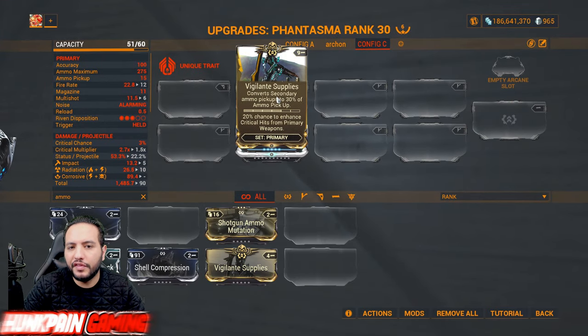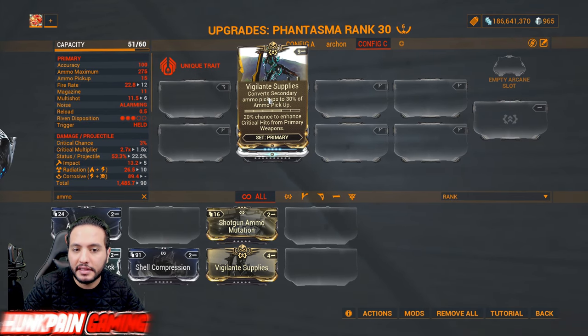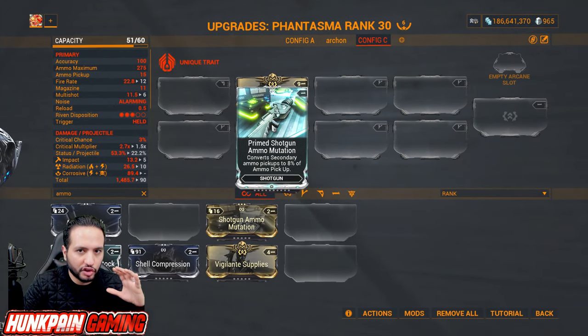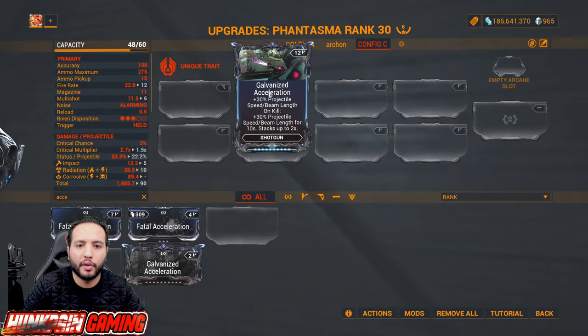For the exilus slot, Vigilante Supplies for converting secondary ammo pickups and enhancing critical hits from primary weapons is very good. Primed Shotgun Ammo Mutation is good to have. Fatal Acceleration for 40 percent projectile speed — upgrade to Galvanized Acceleration. Tactical Pump: another amazing mod for 100 percent reload speed — or use the normal version for 60 percent reload speed.